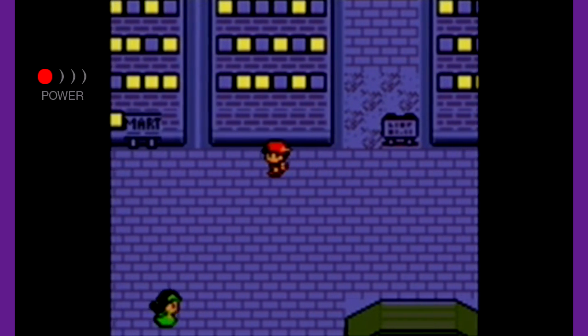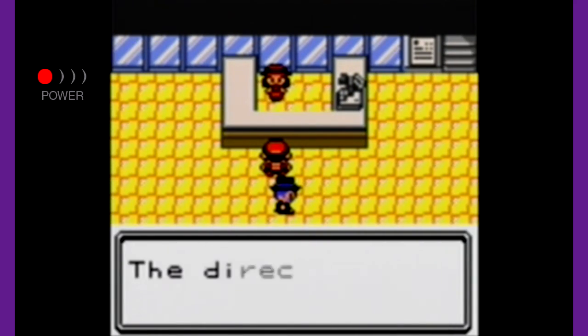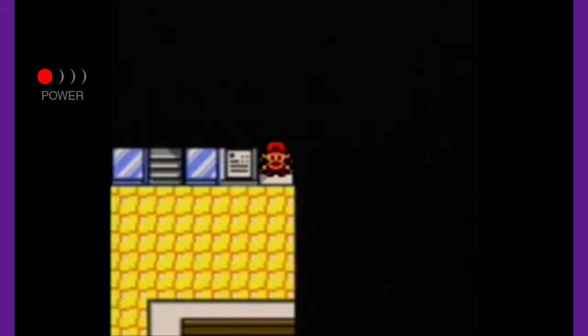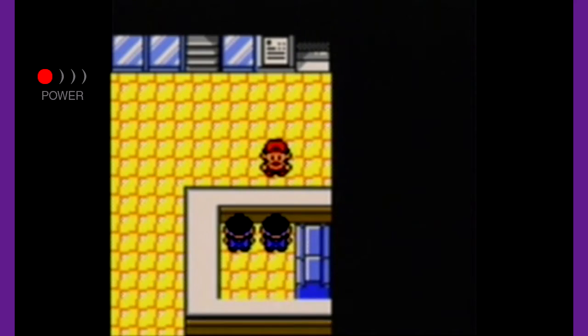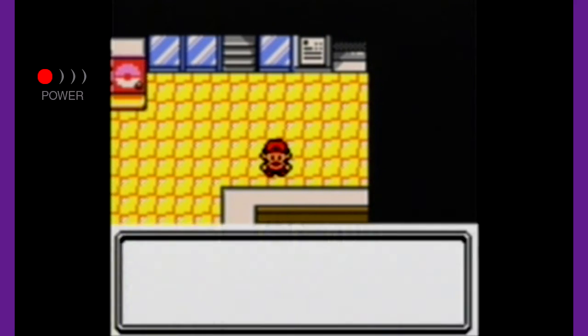The only thing there was to do was to get that TM for Curse. So here we have the Celadon Department Store. The one thing I'm really interested in are the TMs, if there is a TM section. Of course, you also have your normal items. We're going to go through each shop individually and see what we get.